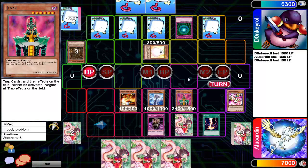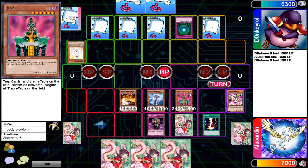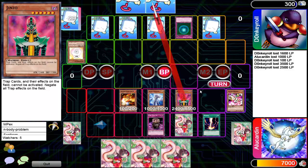Now you can activate the Level Limit Area B — oh god, Raigeki too. Jinzo will stop his own Xing Zhen Hu which I believe is activated on this. And that is a huge chunk of damage.